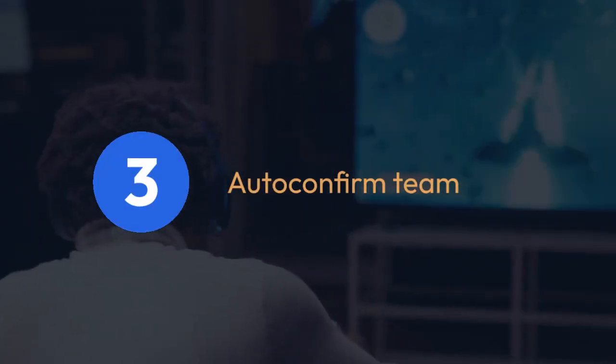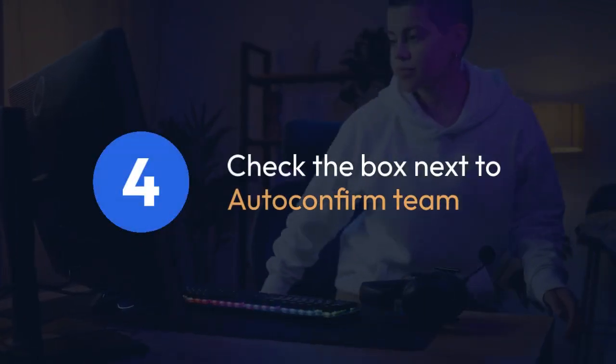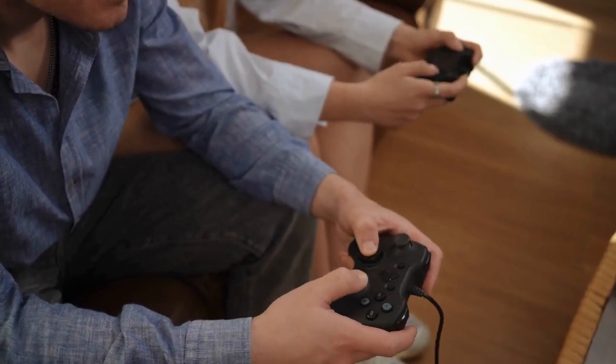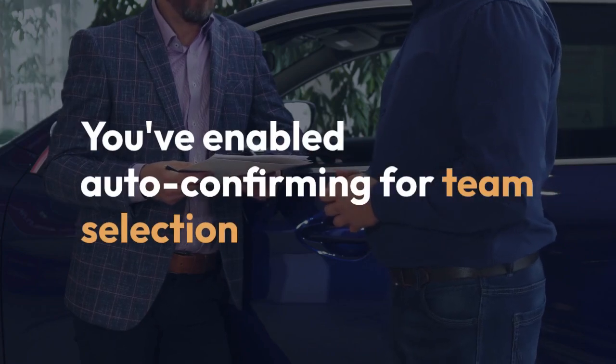Inside the Battle Options, you should find a setting called Auto-Confirm Team. Check the box next to Auto-Confirm Team. This will automatically confirm your team selection at the start of a battle. Now you've enabled auto-confirming for team selection.